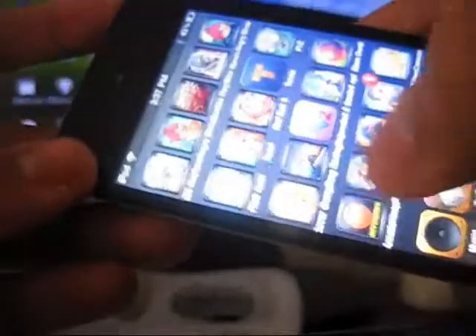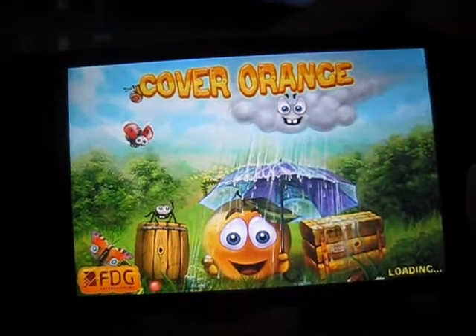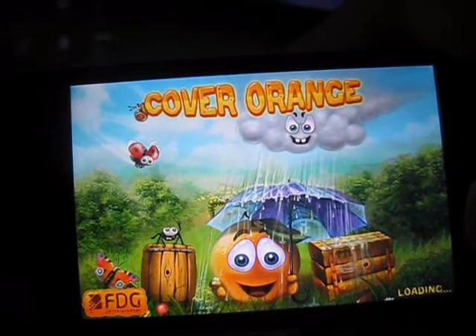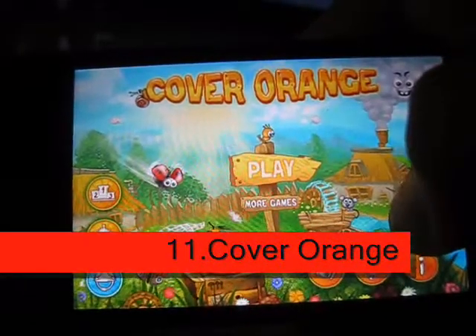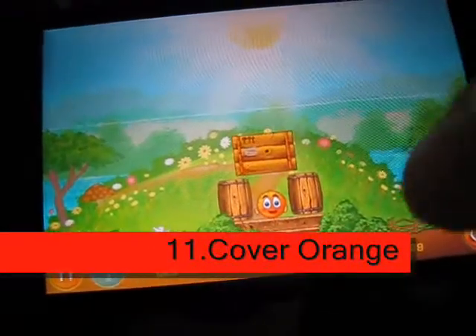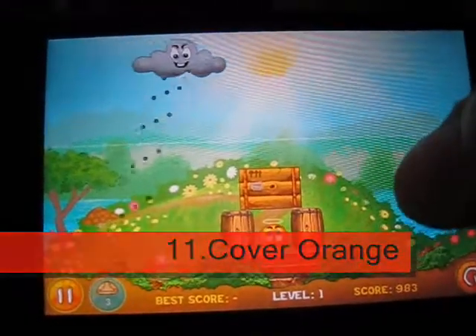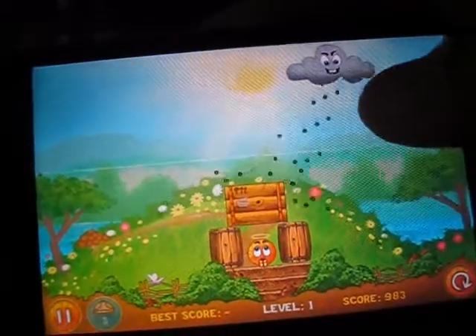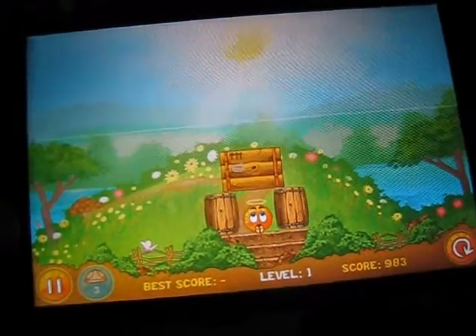Now the 11th game, it's called Cover Orange. So you have to cover the orange — it cannot get wet or else you'll die. You have to drop that right there to cover the orange so the rain won't get inside of it. If the rain touches the orange, you'll die and you'll lose.